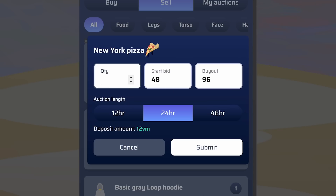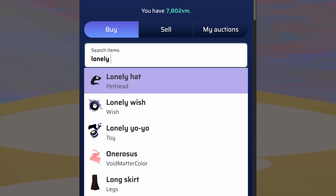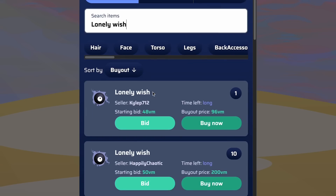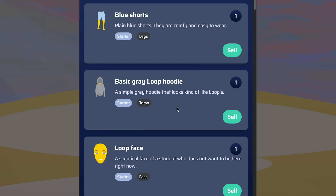To use the auction house, you select an item in your inventory that you want to sell, then you select the quantity, starting bid, and buyout — also known as the buy-now amount. Bid and buyout are optional, which means you can either put an amount for both, or you can only do bidding, or only do a buyout. You also select the duration you want your auction to sit on the auction house for. The longer time you choose, the more of a deposit you have to put.